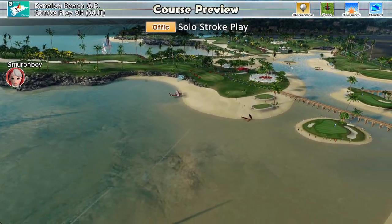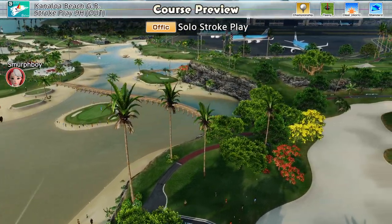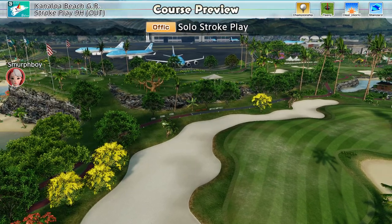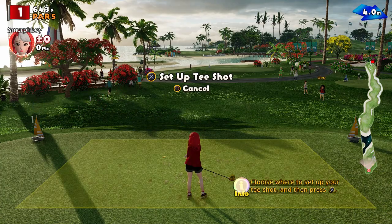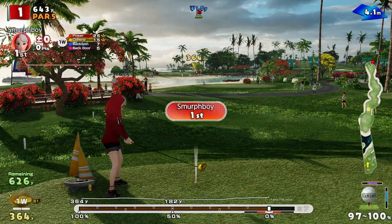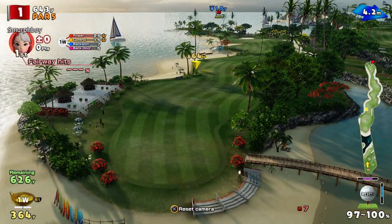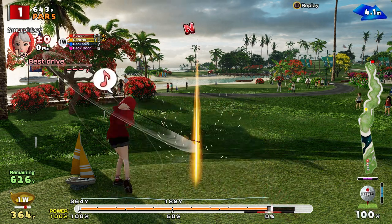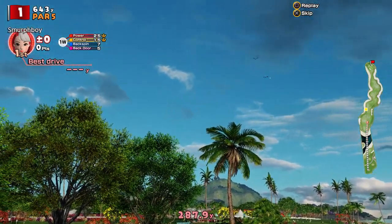Welcome back everybody, it's Everybody's Golf on PlayStation 4. Playing Canaloa Beach this morning on the Outward 9. That's a setup I've not played, which is Championship Tees and Tiny Cups — so pretty much the hardest setup it's got. And we'll see how we get on. A little bit of wind, which is going to make it moderately interesting. I've not set a score for this one, so we'll have to see how we get on.